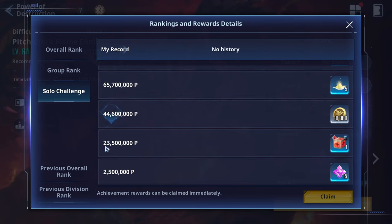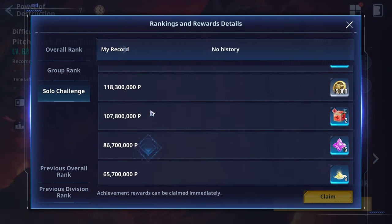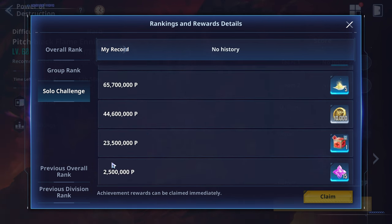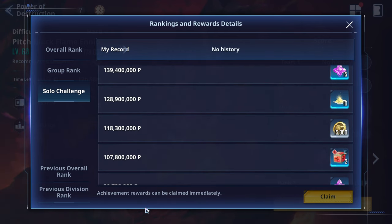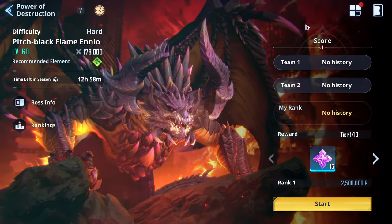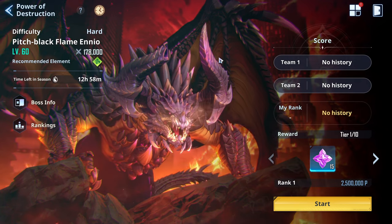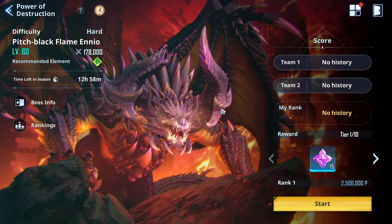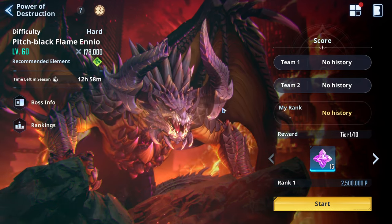The point system itself isn't as good as it could be because the jump from 2.5 to 23 just doesn't make sense — what? They can still keep the big numbers to cater to the omega whales, that's completely fine, but they should really look into expanding the reward side of things. Anyway, the Power of Destruction boss has been nerfed, so when it comes to the global release, you guys are going to have a much better time getting a decent run.